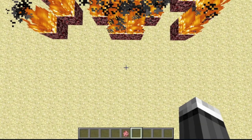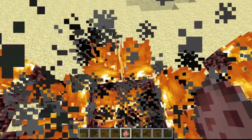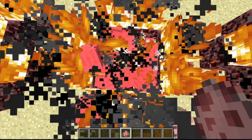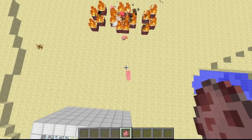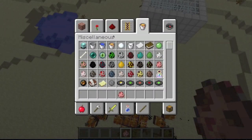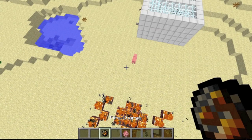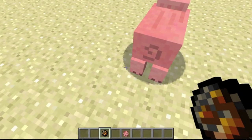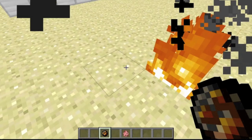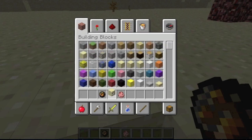I have an idea — I'm gonna take a bunch of pigs and put them in the fire pit thing. There's a dying pig! You think you can just run away, don't you, little piggy? I hate pigs so that's why I do this. I cooked them with fire and look what you get — cooked pork chop!